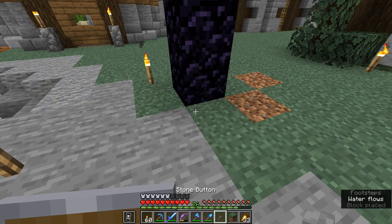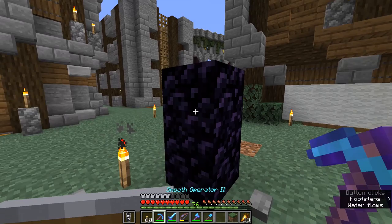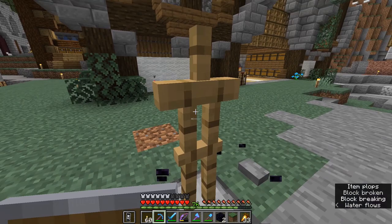Another cool thing this allows is dispensing an armor stand into a set of obsidian blocks. It actually manages to dispense the armor stand inside the obsidian. Once you break out the first block of obsidian, the armor stand is in there — allowing you to create busts using obsidian, which otherwise would not be a block you could push into the hitbox of an armor stand. It's all for aesthetic purposes, but there might be some interesting applications when you get out into the world.